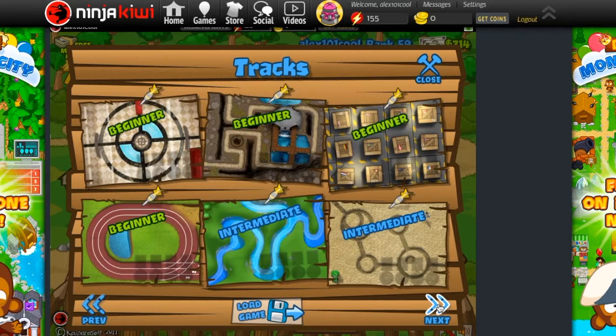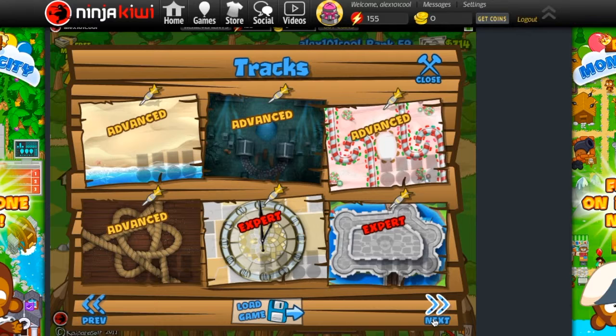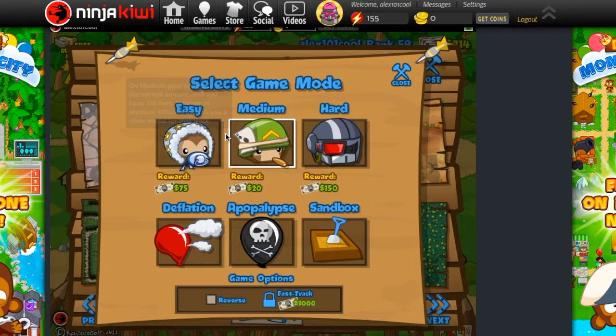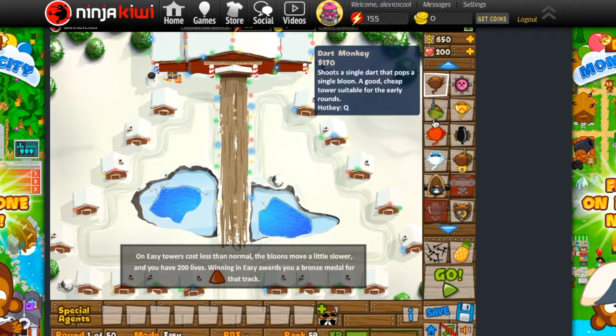I'm gonna try and find a map that I like. I mean I like all of them but there's some that are just like 'ew.' I'm looking for one in particular — for some reason it's lagging. Oh there it is. I'm gonna play it on... I don't play it on easy just because there's no point. You should always play on multiple difficulties. This is more of a 'I'm gonna show you how to play.' Essentially balloons come out, you're supposed to pop them, and you've got all your towers over here.